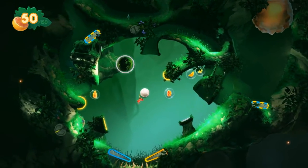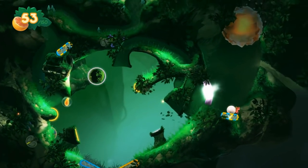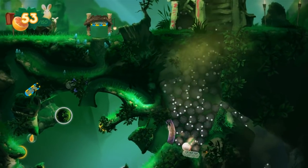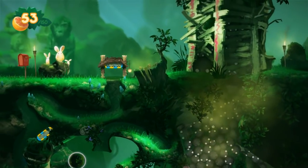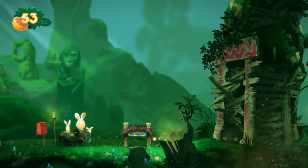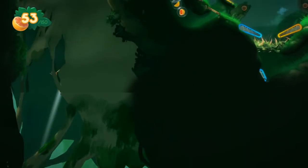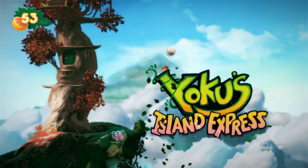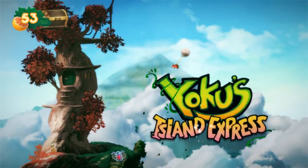We gotta get like over there somehow. There we go, done it — destroy the world, there we go. Oh geez. So there was a bunch of those in that tower, huh? There's a whole bunch of baby Jeffs. That's my reward — rocketing up through the storm, forget about it. Yoku's Island Express.